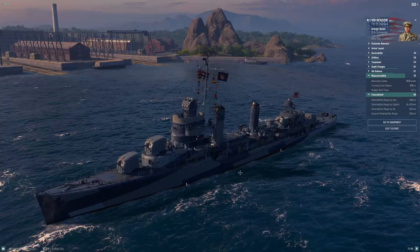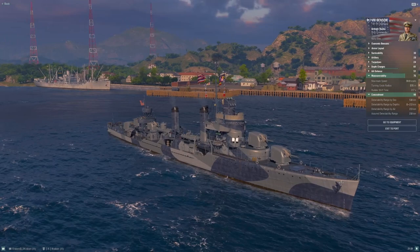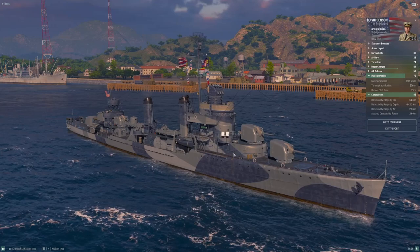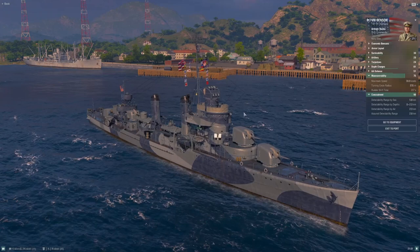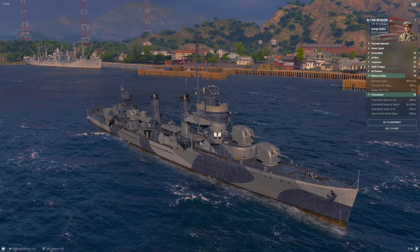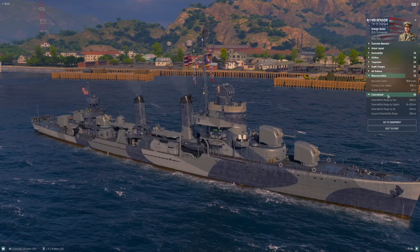Even though Japanese destroyer guns have a very long reload, when they land all six shells they will hurt. A good Japanese destroyer player can still outshoot you because his alpha damage is so high it makes up for his slow reload, and he'll outspot you. Be very careful of Cossack, Lightning, and the Japanese destroyers. Your detection is a huge benefit — that Concealment Module really improves how this ship plays.